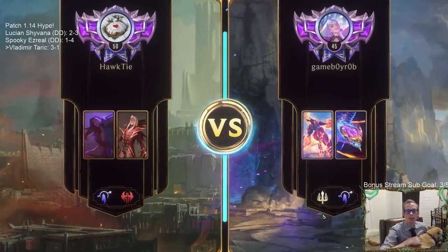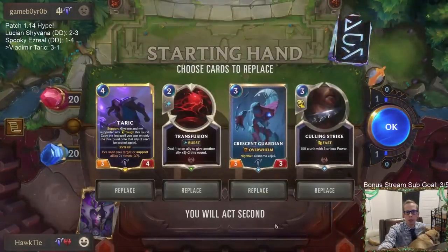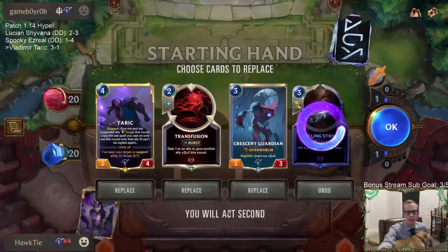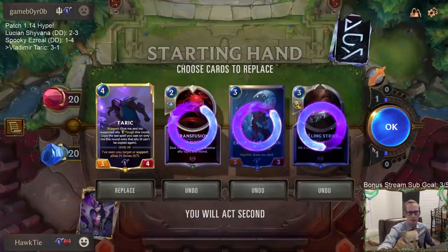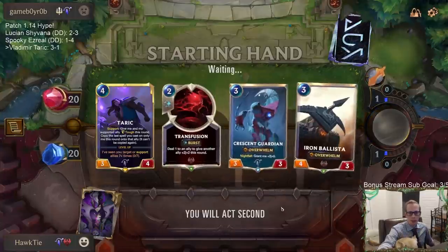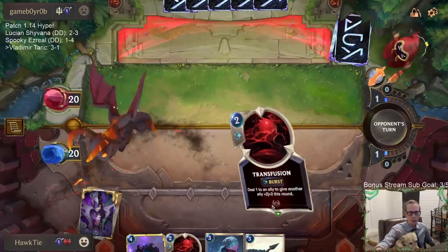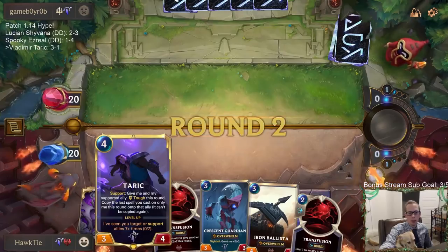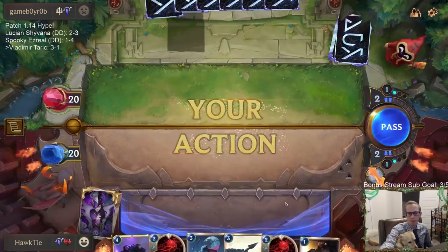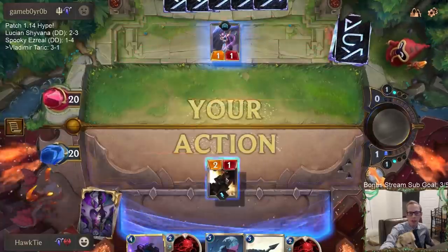Game 5 - we've got Shyvana and Aurelion Sol, probably ramping into some dragons. We'll see if we can get a big board presence and kill them first. I want one drop, two drop - Pale Cascade a little bit more than Transfusion when we're going Taric. Not the best time to have the one drop right there, but oh well.